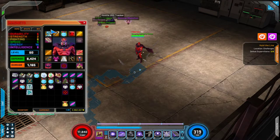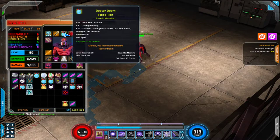I'm using Blessing of Hila on all four. Dr. Doom Medallion is a great choice — Power Duration, Damage Rating, and Health are all very useful for him. Spirit, not as much, but still a good choice.